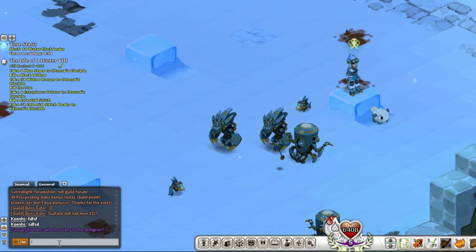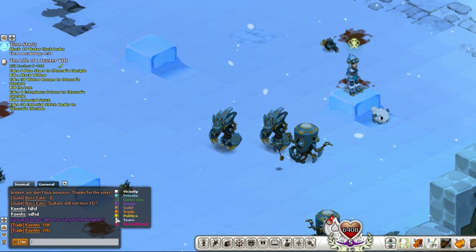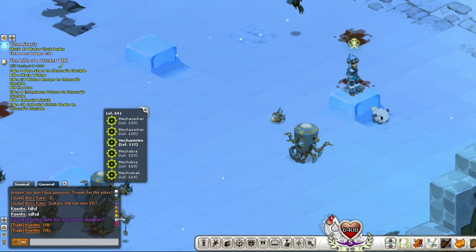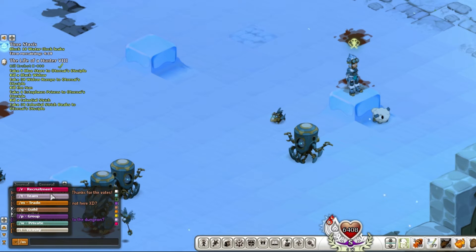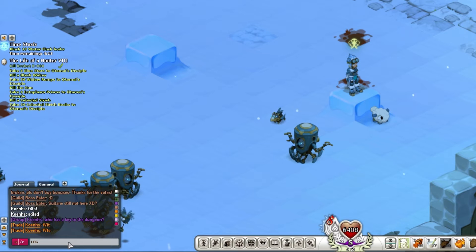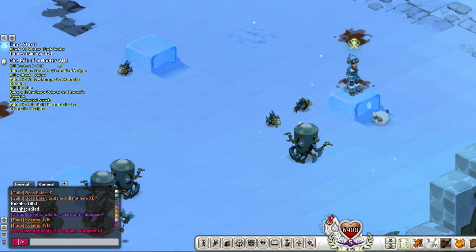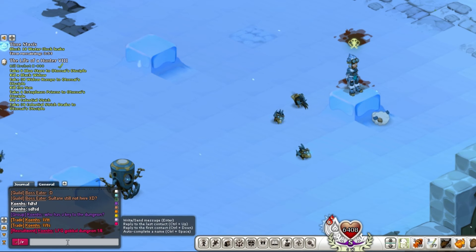For the trade channel, usually when you want to trade something you start with 'want to trade' or 'want to sell' and then list the items. Politics won't really affect the game if you're not involved in the government of the nation itself. The team channel — no one really uses it; it's basically the same as group. And recruitment is like looking for a group — LFG — for a dungeon, for example '1 of 6' because you still need five more members, or three if you have sidekicks.